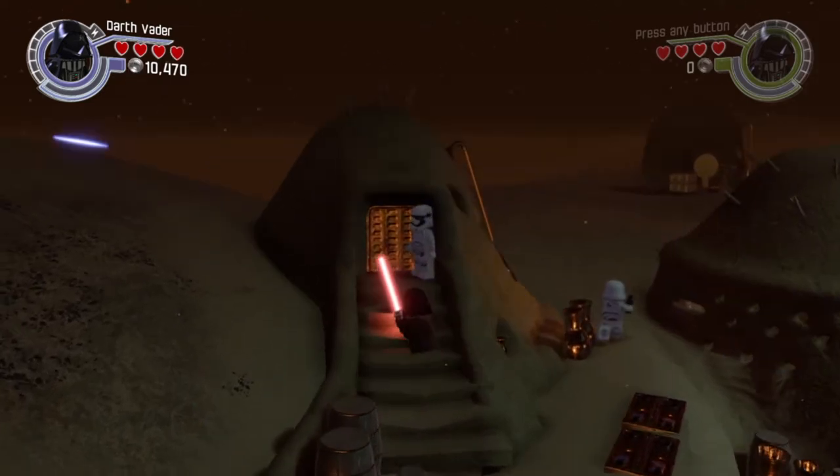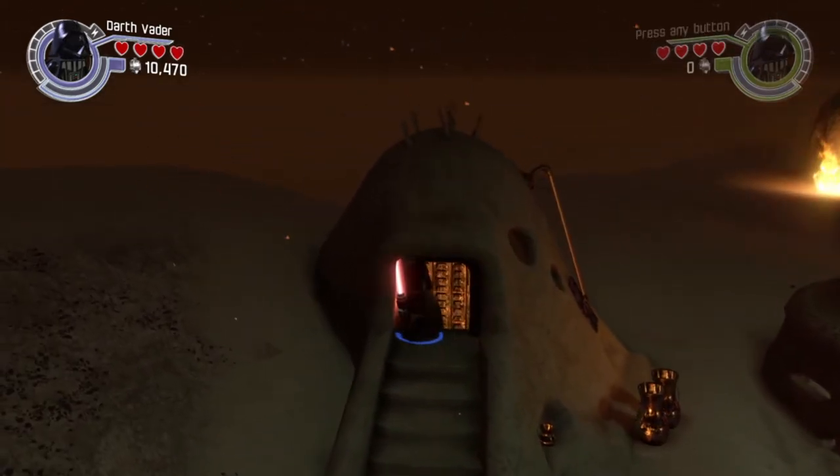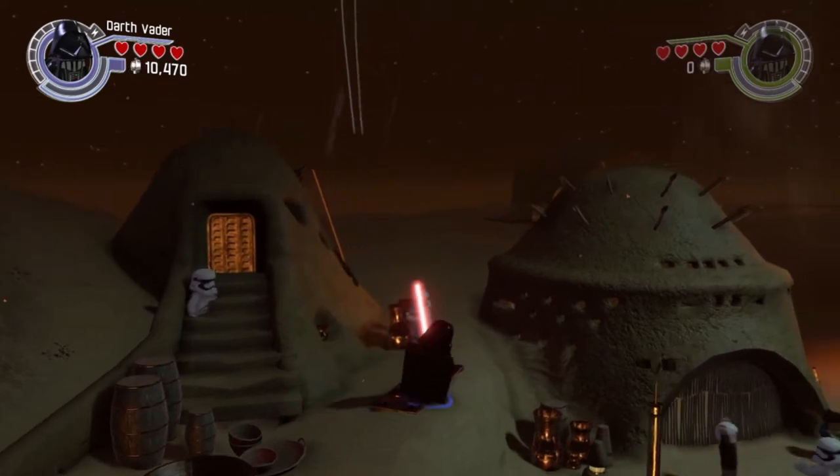Hey, what's up everybody, team SNES here with a brand new glitch on the game Lego Star Wars: The Force Awakens. In this video we're going to show you how to get out of the map using the Universal Barrier Breaker on chapter 1, First Order Assault.